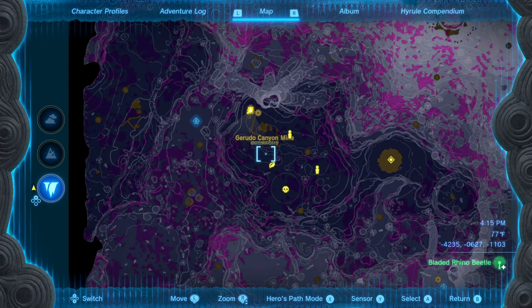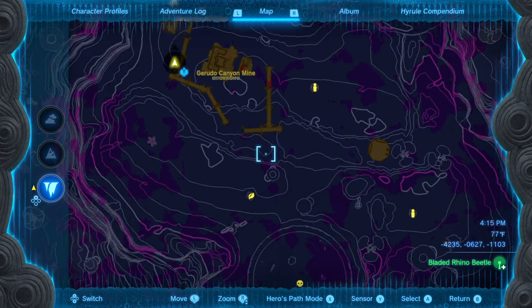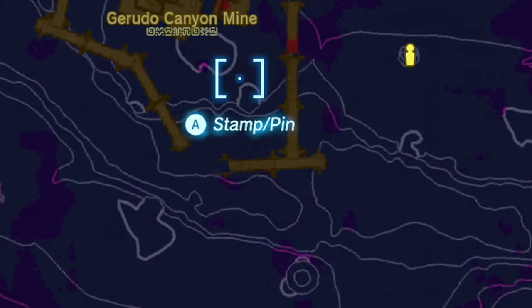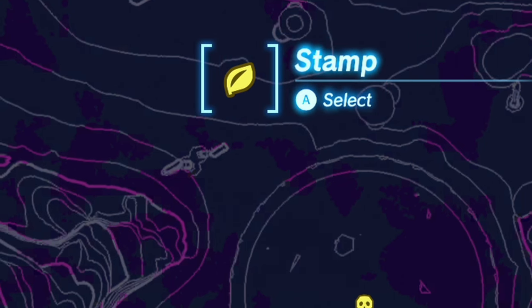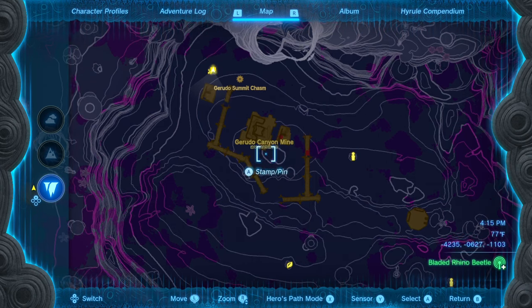This is the perfect location to try your luck at finding the best version of the pristine weapon you're searching for. There are three different soldiers, each wielding a certain type of weapon. The sword will be here, the claymore will be here, and the spear will be right here.